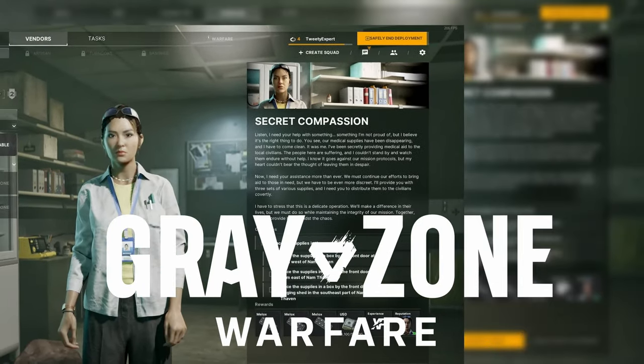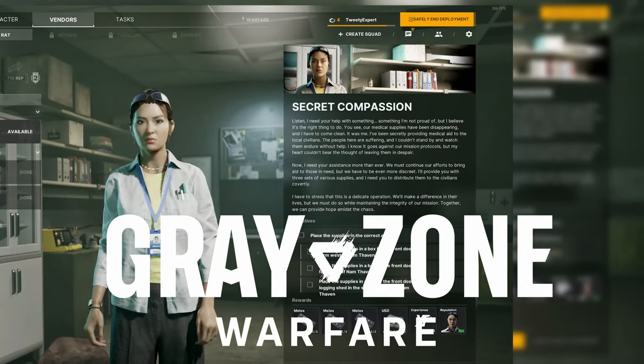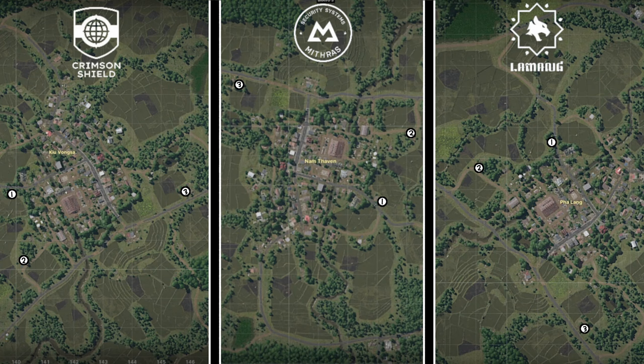You have the quest Secret Compassion in Greyzone Warfare. This is how you find it. Pause for the map. Every objective is a white circle and oriented to every single faction.